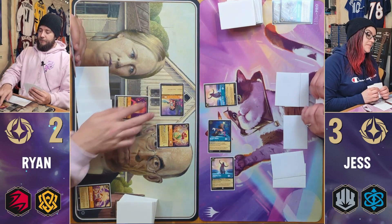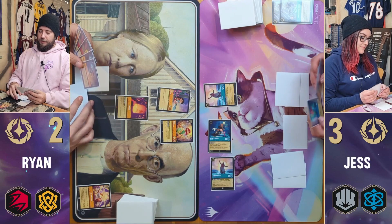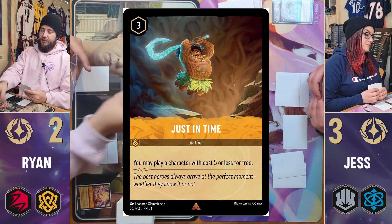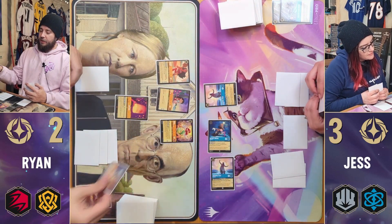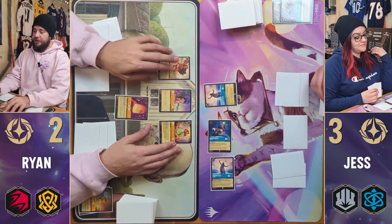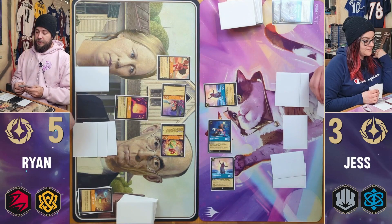Ready, set, go. Because this hand is pretty terrible now, I'm going to pay three to cast Just In Time — I get to play a character with cost five or less for free, which will be Moana. Then I will quest for three, taking me to five, and pass the turn.